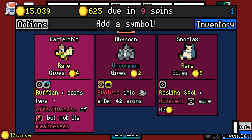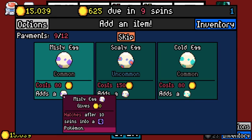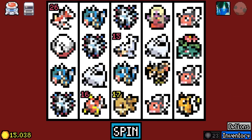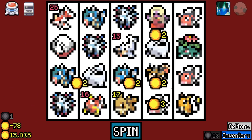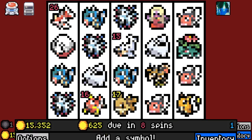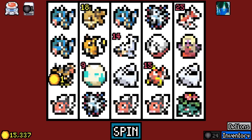Type effectiveness of fighting but not its weaknesses. None of these are unfortunately useful for us. For science — we don't need to worry about the money. I just want to see — there's not that many ice types in the game. We could possibly get a Lapras out of that.